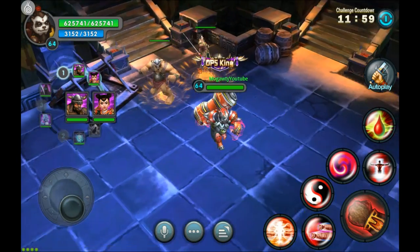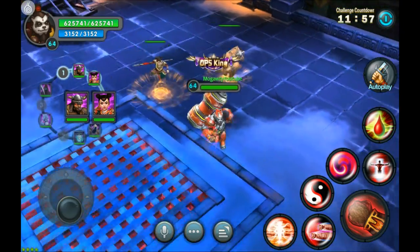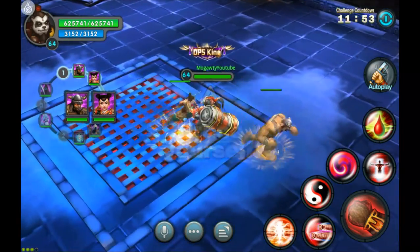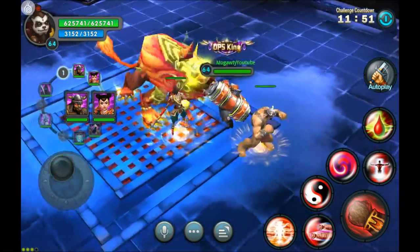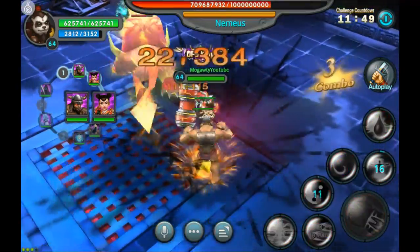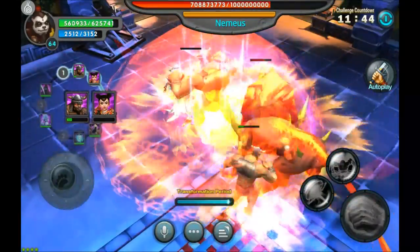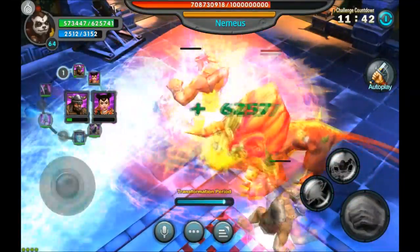We're going to go over it at normal speed now, no pausing. Same strategy as before — go around to the middle side when he appears, grab his attention by hitting him first. Someone else got his attention but I'm going to use Nezha's barrier because he does this pull-in move.